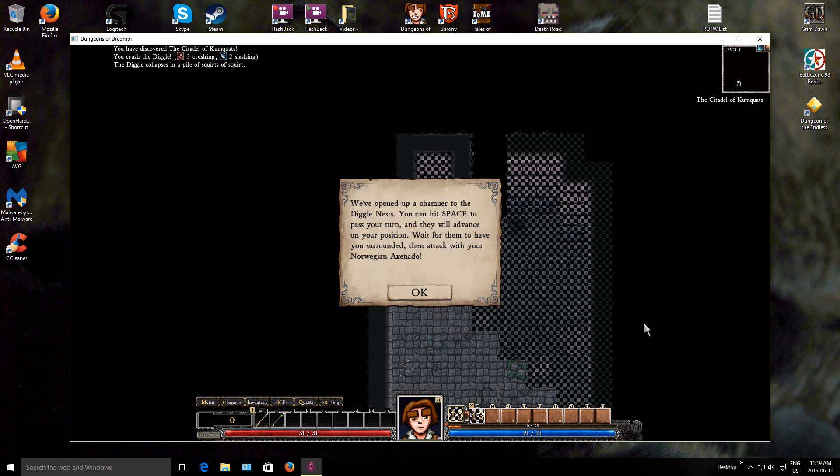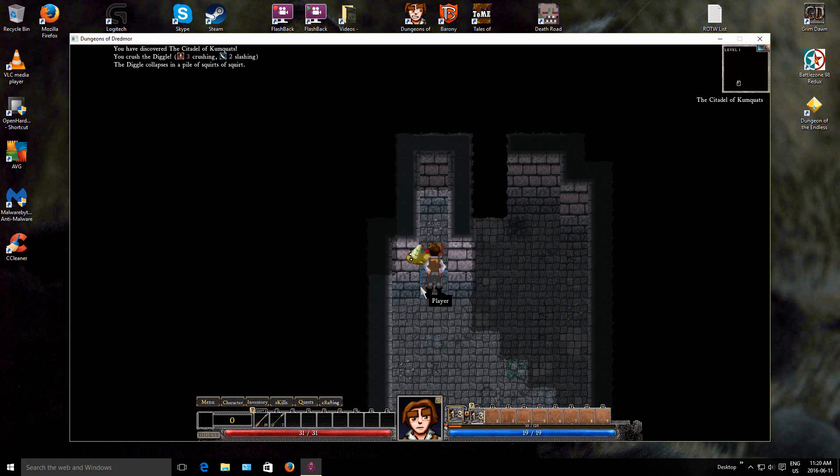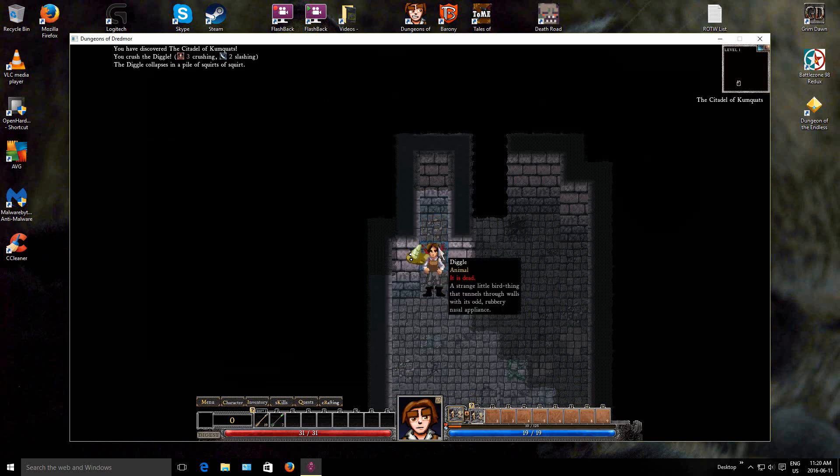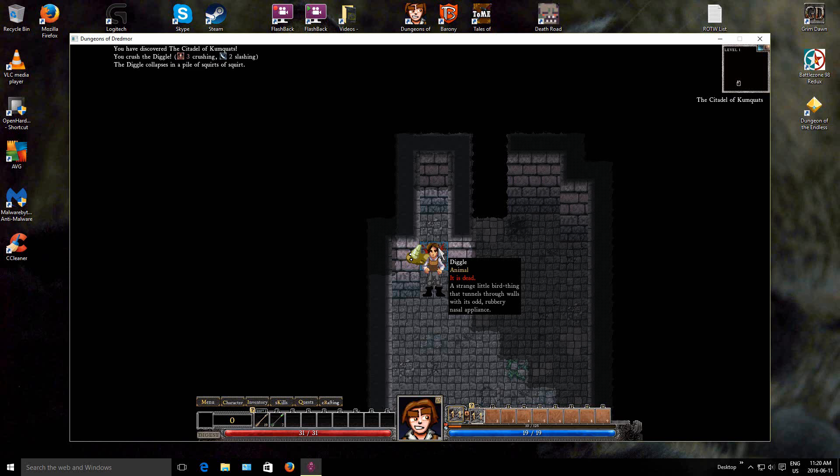You do your viking ancestors proud. Notice that some numbers have now appeared on top of the skill, and it appears to be disabled. This is because your skill has a cooldown period, and you must wait before you can use it again. We've opened up a chamber to the diggle's nest. You can hit space to pass your turn and they will advance on your position. Wait for them to have you surrounded, then attack with your Norwegian axe-endo. And yeah, there's a dead diggle here - a strange little bird thing that tunnels through the walls with its rubbery nasal appliances.